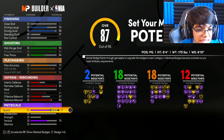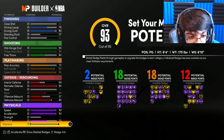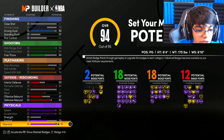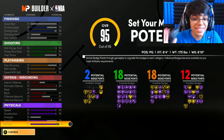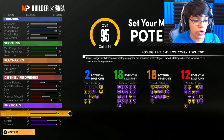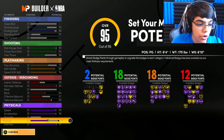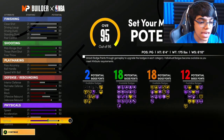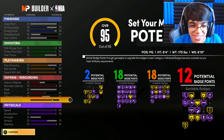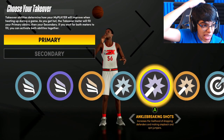For athleticism: speed is 93, acceleration is 93, vertical is 70, and stamina is 94. This year you need a 70 vertical to be able to get contact dunks, so make sure you put your vertical up to 70. The full build: 2-18-18-12, 93 speed plus Gym Rat makes it 98, 93 acceleration, 70 vertical, 94 stamina. This build is looking too tight, too tough.